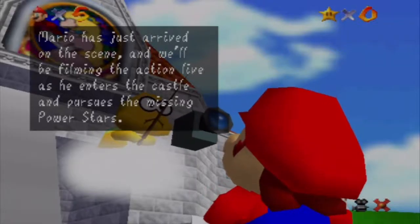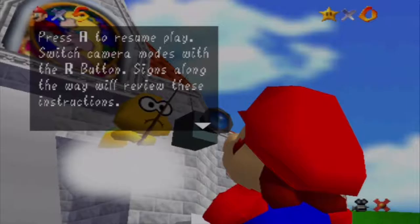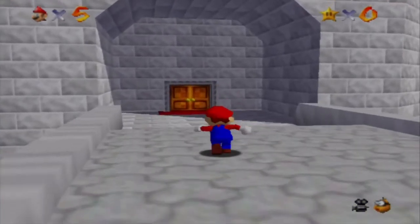Good afternoon. The Lakitu Bros here reporting live from just outside the Princess's castle. Mario has just arrived on the scene and will be filming the action live as he enters the castle and pursues the missing Power Stars. As seasoned cameramen, we'll be shooting from the recommended angle, but you can change the camera angle by pressing the C buttons or using the C stick — which is basically the control stick furthest to the right on the pro controller for the Wii U. Signs along the way will review these instructions. Reporting live, this has been the Lakitu Bros.